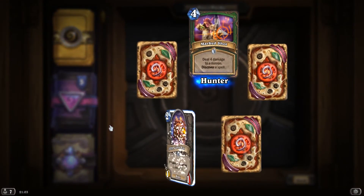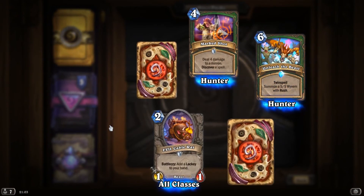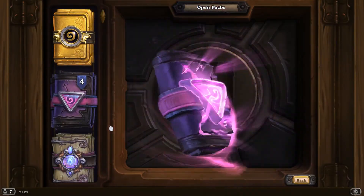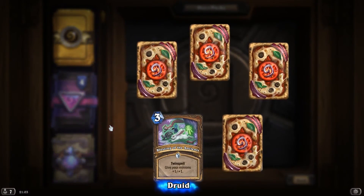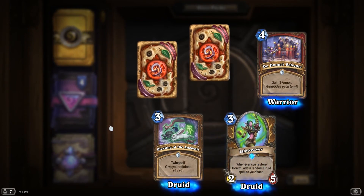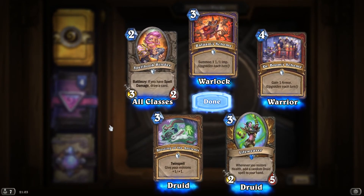Marked Shot. Evil Cable Rat. Unleash the Beast. Arcane Servant. And Bronze Herald. Unleash the Beast. Unleash the Beast. Blessing of the Ancients. Dr. Boom's Scheme. Lifeweaver. Spellbook Binder. And Rafaam's Scheme.